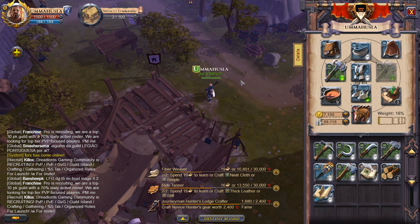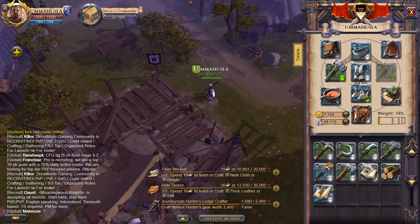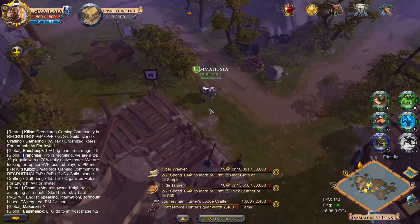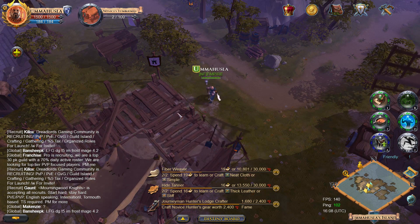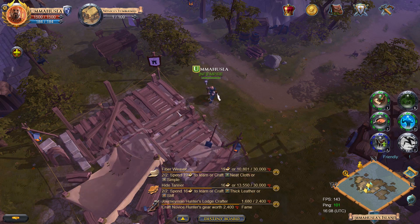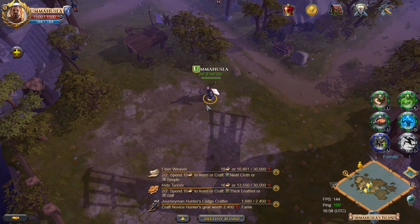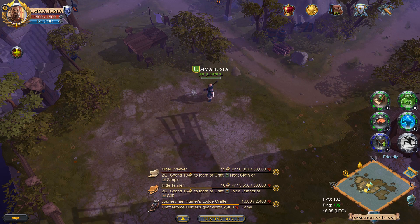I have a tier 3 demolition hammer, so it should be absolutely fine. You can see the HP of the building decreasing. Then just simply try to destroy it — hit it harder — there we go! That was pretty easy.